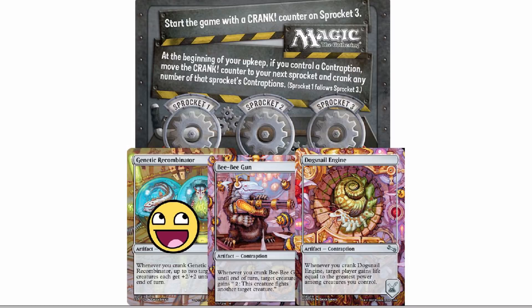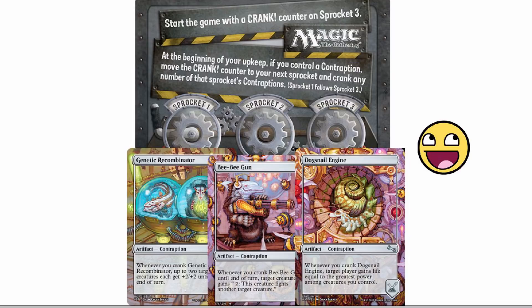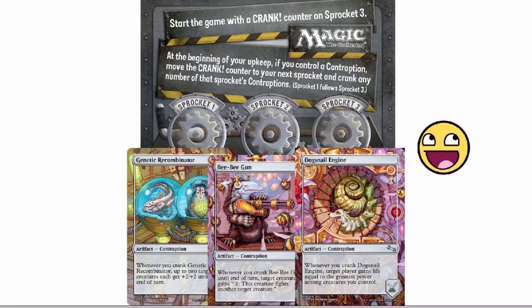That's when it would be nice to have labels. If you really don't want to accidentally end up with two copies of BB Gun in your scrapyard or contraption library, you could take two low-value non-mythic ones like Dogsnail Engine and just glue them together face-to-face — then on both sides it would show the gray sprocket graphic. You could sleeve the sprocket card a third color, the contraptions a second color, and your library a first color. Or leave them unsleeved or glue them together — make your own giant version and print it on 85-pound poster board paper. I really underestimated the amount of arts and crafts that go into Magic the Gathering.